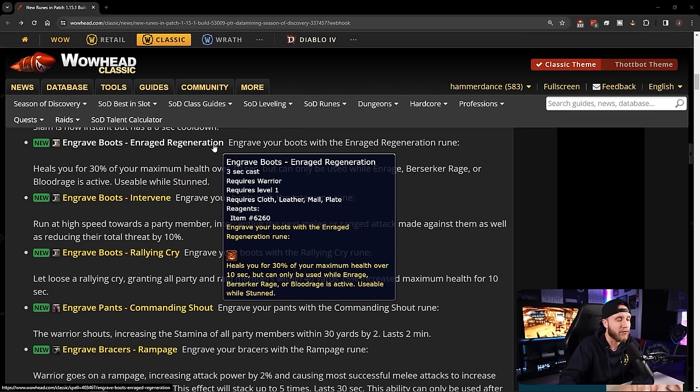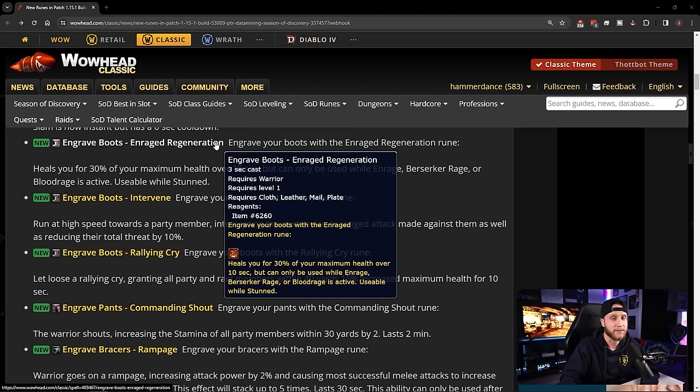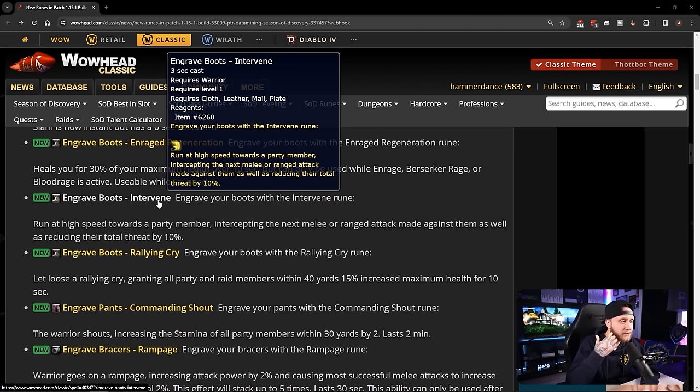Boot runes: Engrave Boots: Enraged Regeneration heals you for 30% of your maximum health over 10 seconds, but only usable while Enrage, Berserker Rage, or Blood Rage is active — usable while stunned. Warriors were really lacking self-sustain in PvP; in vanilla even with full BiS, warriors really struggle staying alive and 1v1ing without support. It's good to see them get some sort of self-sustaining ability.